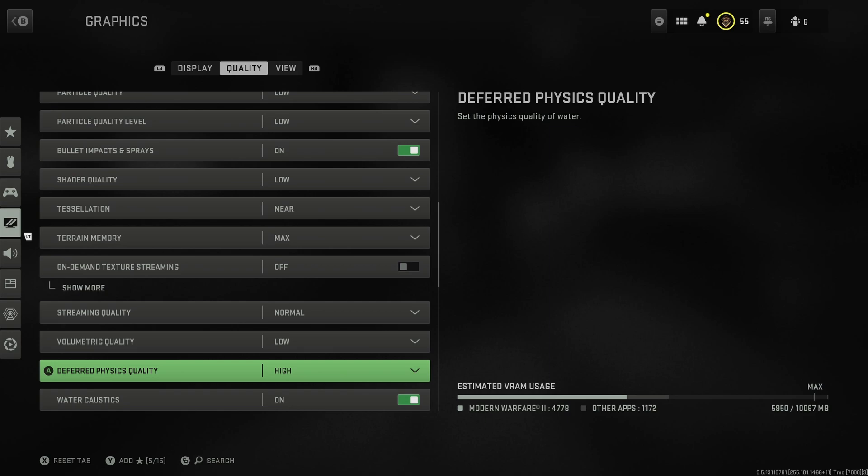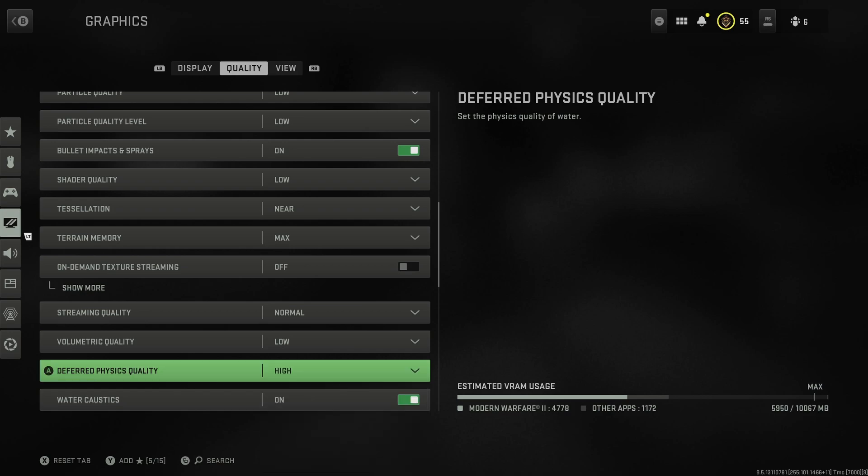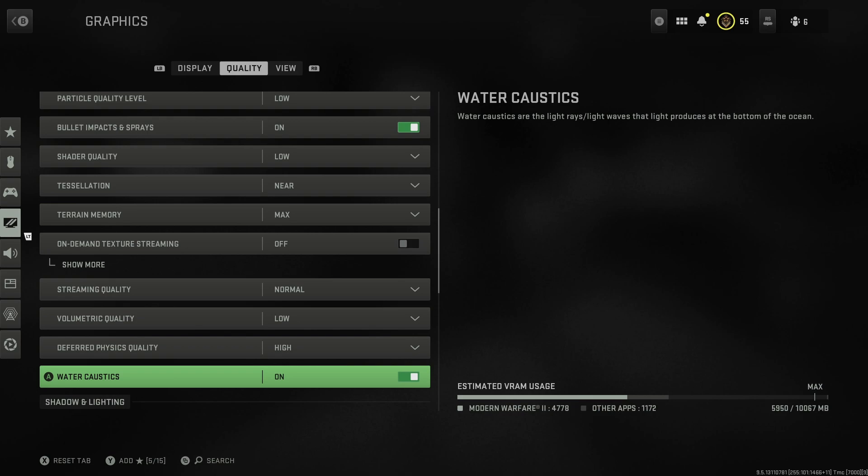Water physics quality I would definitely leave on high. If you turn it to low or off, the water looks terrible - very flat, doesn't interact with anything. In Warzone 2 there's quite a lot of water so personally I'd have this on high if you can afford to. Same with water caustics - when you're swimming underwater it looks so cool, the water effects in this game are amazing, so I'd leave this on.